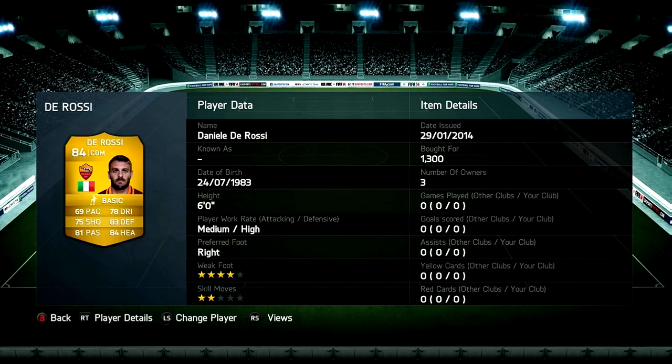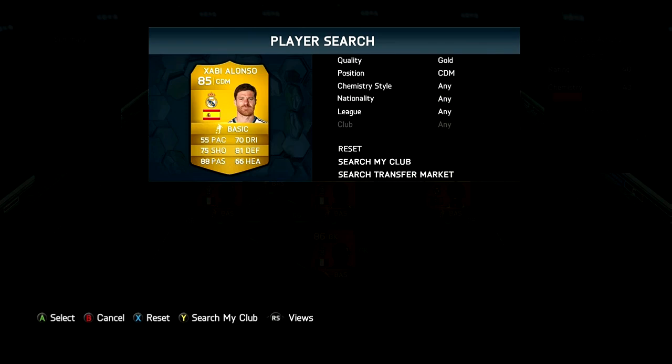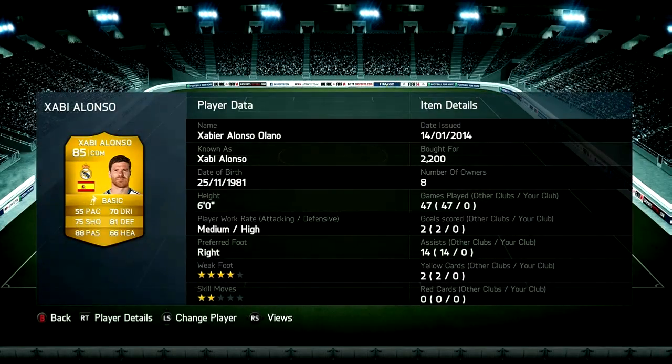In the second CDM position we do have Jabby Alamzor, he cost me 2.2k coins. Really good at defending, really good at passing, and he's not bad at going forward either.